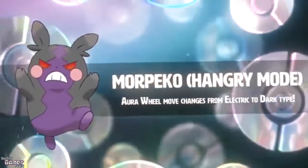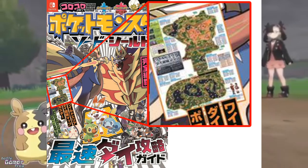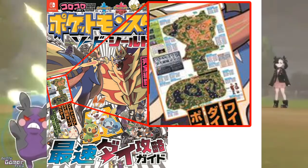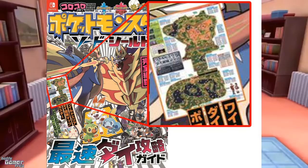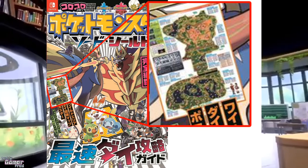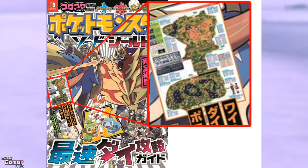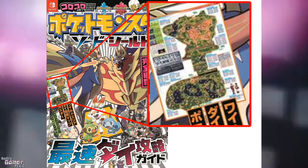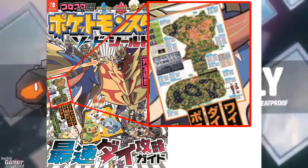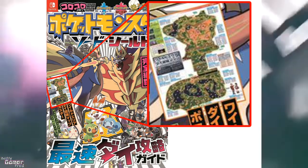Moving on to the next topic — an image got leaked from CoroCoro, which is basically the cover of their fast guide book. It shows what the ending poster is gonna be, and that poster is a guide of the Wild Area. You can literally see the whole Wild Area, though the text is so small and tiny. There's a whole bunch of little dots everywhere over the Wild Area, and my guess is those are gonna be spawn points for Pokemon, indicating what could spawn there depending on time of day, weather, etc.